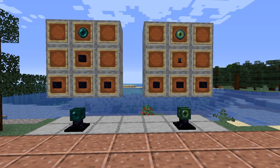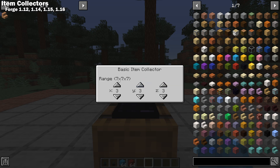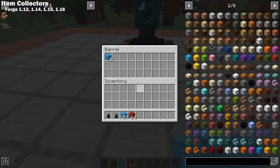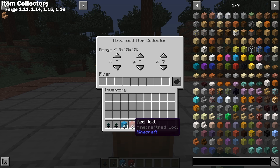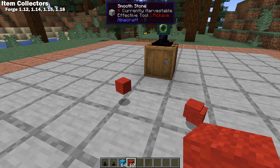The Item Collectors mod adds two tiers of collectors: the Basic Item Collector and the Advanced Item Collector. The Basic Collector will pick up all items dropped within up to five blocks from it and put the items in the inventory of the block below it. The Advanced Collector will pick up all items dropped within up to seven blocks from it and can filter items with a whitelist or blacklist.